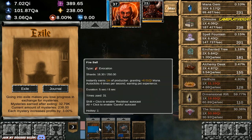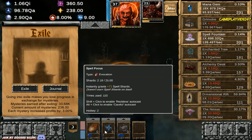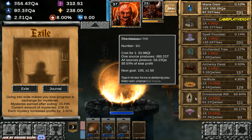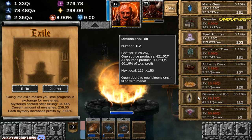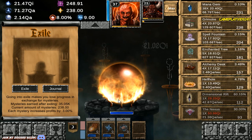Just used Fireball again — very nice damage and mana generation from Fireball. Gotta love that. Using Spell Focus again there. This is going very well at the end of the day — I'm actually quite happy with this. I just can't wait to see what the other classes are actually going to bring us here on Idle Wizard.